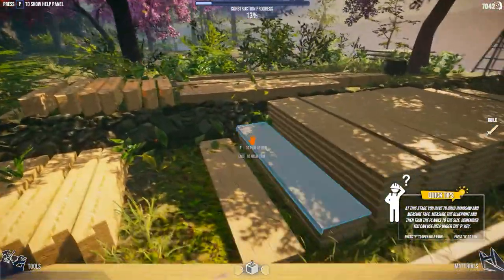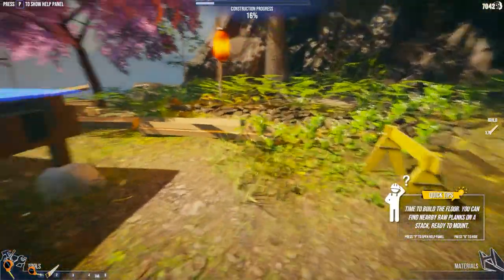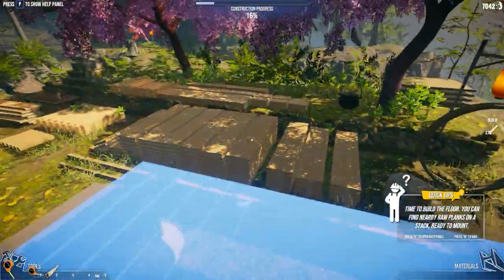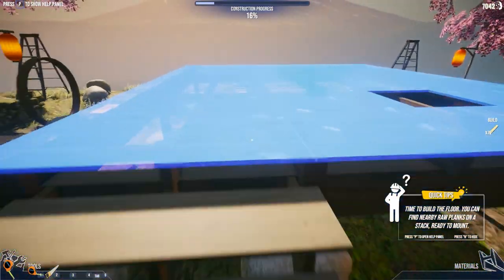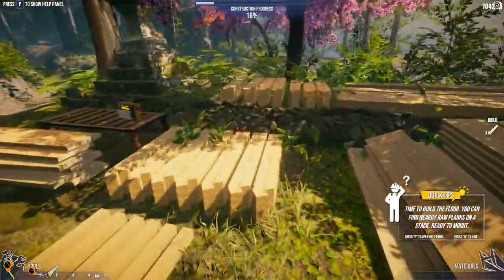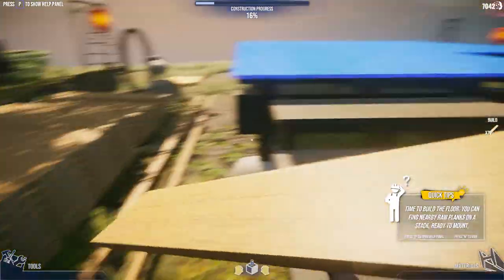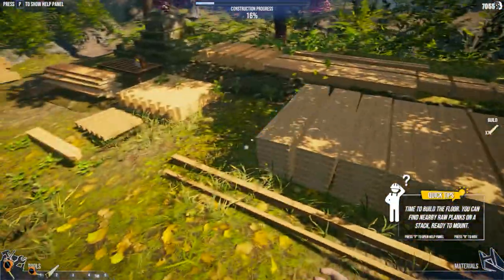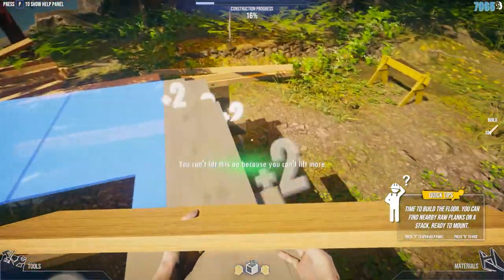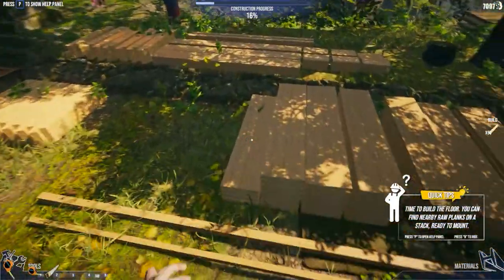We have the option — from the previous mission — to use up to 50% leeway. Anyway, time to build the floor. You can find nearby raw planks on a stack, ready to mount. Well, all these I'm guessing. Let me just pick up most of these. Construction is at 16%.